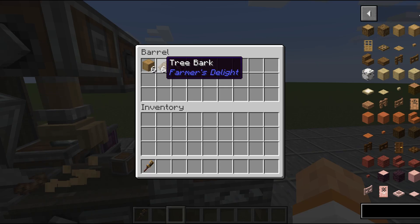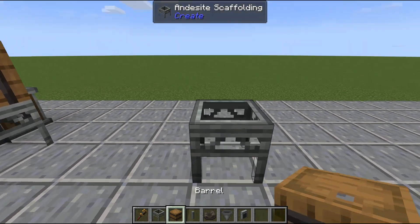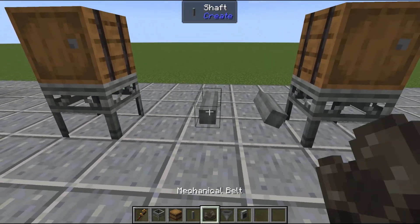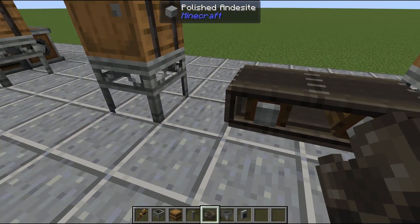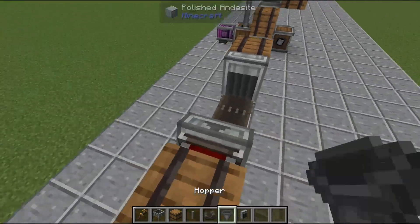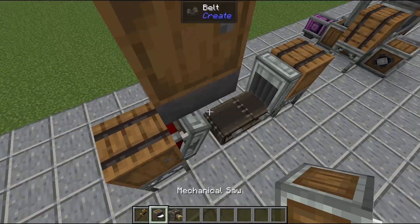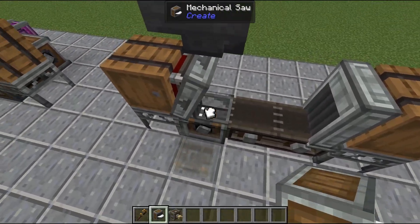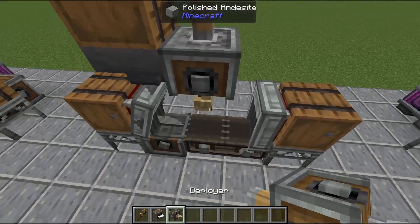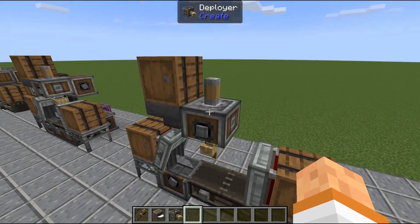This one is very compact. We have our input and output — the belt is only two blocks. This is where our mechanical saw will be. We want our funnels on each end, and then up top we want a hopper with a barrel on top for our alloys. Then we put in our machines: the mechanical saw going along our belt, and then our deployer right on top. And honestly that's how you build the machine — now we just need to power it.